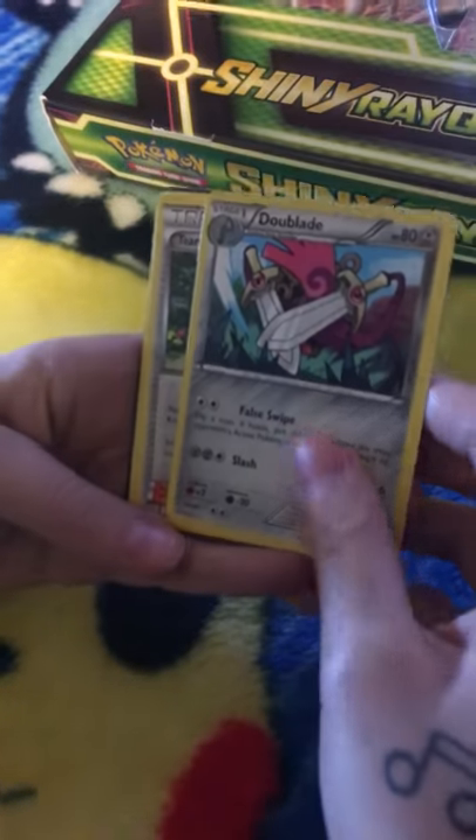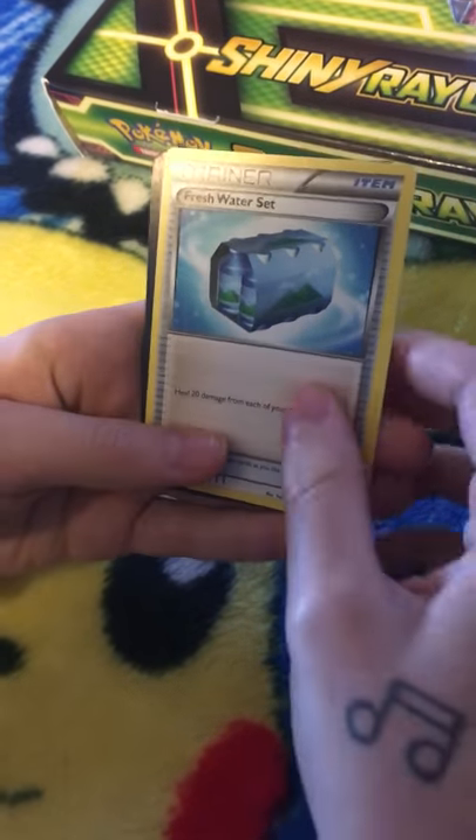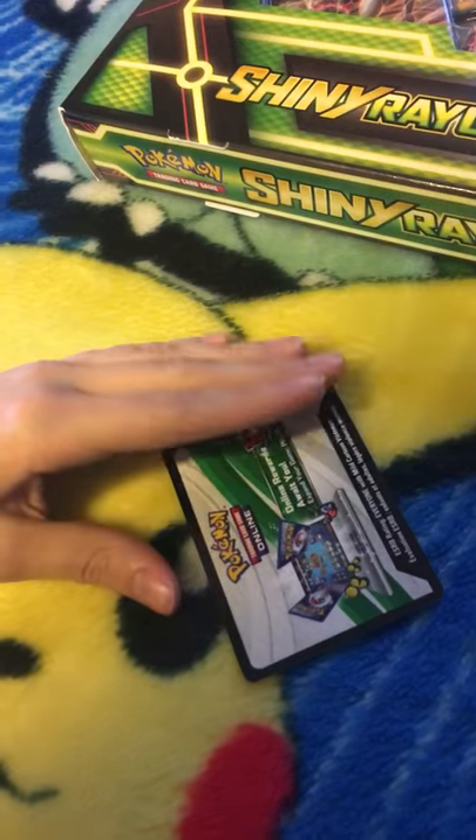180 health. Teammates trainer card. Fresh Water. And then show them a code — give a code out. They can just pause. All right, let's do the requisite one. That was a good pull, that Groudon.